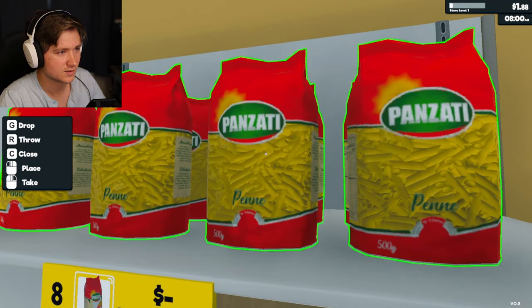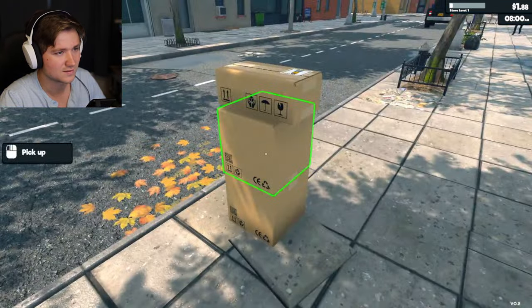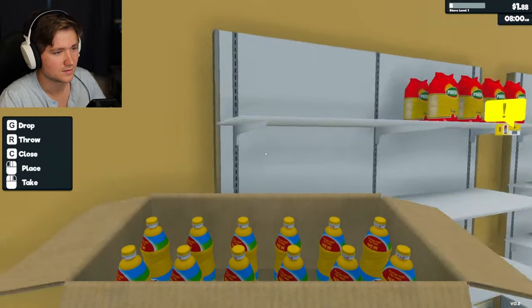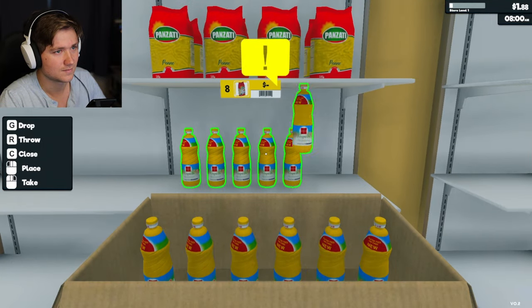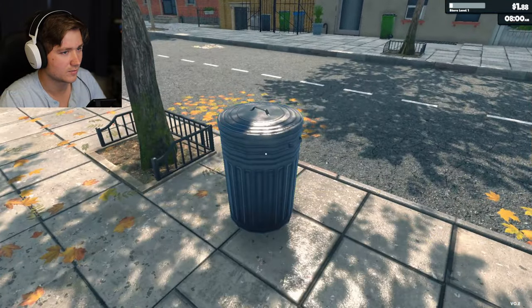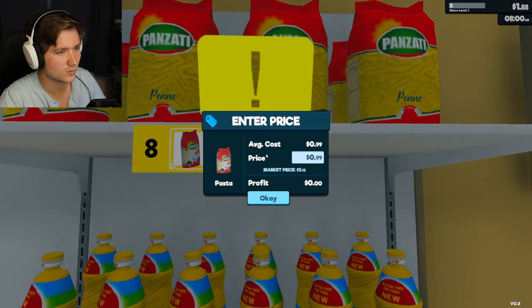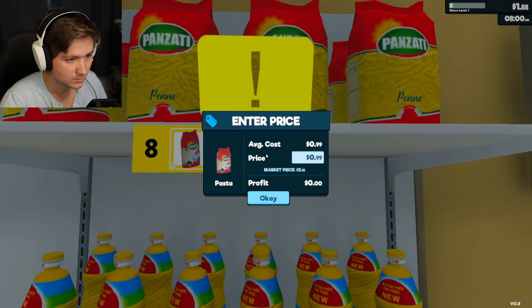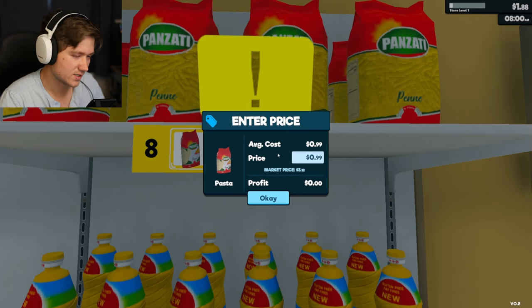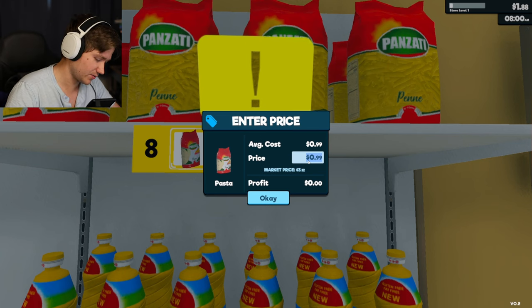What is this? Is that pasta? Yeah, that's pasta. Okay, I'm gonna do that then. So I'm changing the price - the average cost is a dollar. Two dollars - let's sell it for two dollars.